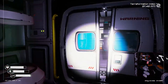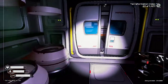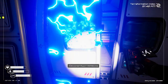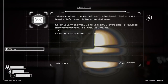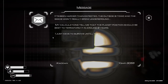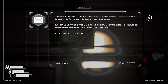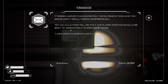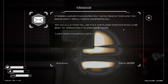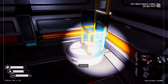And see what we have in here. We've got some veggie tubes. There's nothing in them, I don't think. Nope. Let's deconstruct this. And that. And another message. It's been harder than I expected. The outside is toxic. And the seeds won't really grow on the ground. My calculations tell me that the planet positions should be best to terraform it in around two years. I just have to survive until then. Here. I'm sure you did. Man, it goes down further. What else do we find?